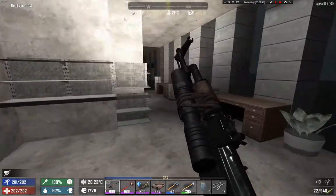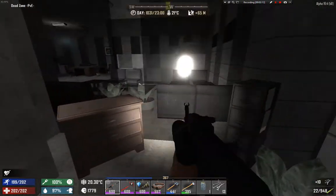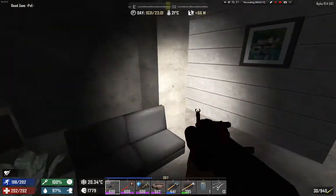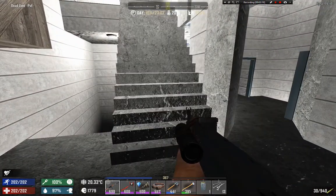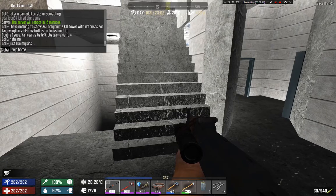That guy took four bullets — what kind of stuff was he made of? Okay, we did that circuit. We're going to get our stuff in the chest and head back.